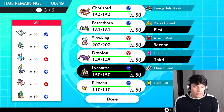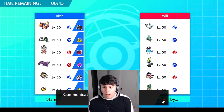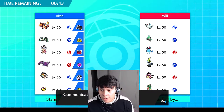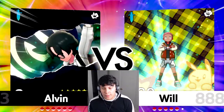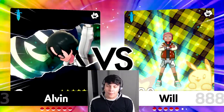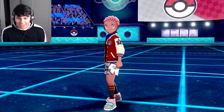Because Will doesn't really have a set lead, I'm going to start Ferrothorn and set up Stealth Rock right off the bat — because of the Togekiss I think Spikes will also be good long-term since most of his Pokémon are on the ground. I don't see any Defoggers other than Togekiss, and no Rapid Spinners on this team. Will, may the best trainer win — this isn't my strongest team but we're going to try to rack up wins.